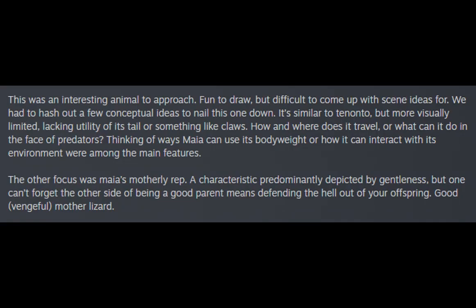Concept Art: This was an interesting animal to approach — fun to draw, but difficult to come up with scene ideas for. It's similar to Tenento but more visually limited, lacking utility of its tail or something like claws. Thinking of ways Maya can use its body weight or how it can interact with its environment were among the main features. The other focus was Maya's motherly rep — a characteristic predominantly depicted by gentleness, but one can't forget the other side: being a good parent means defending the hell out of your offspring. Good, vengeful mother lizard.